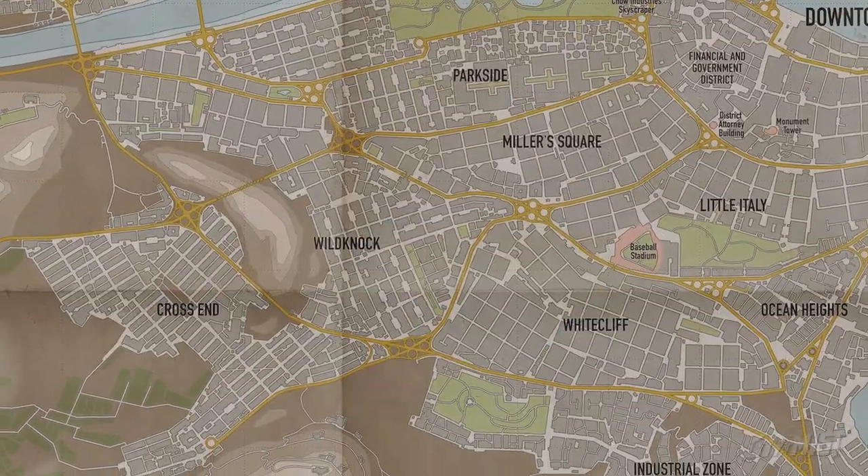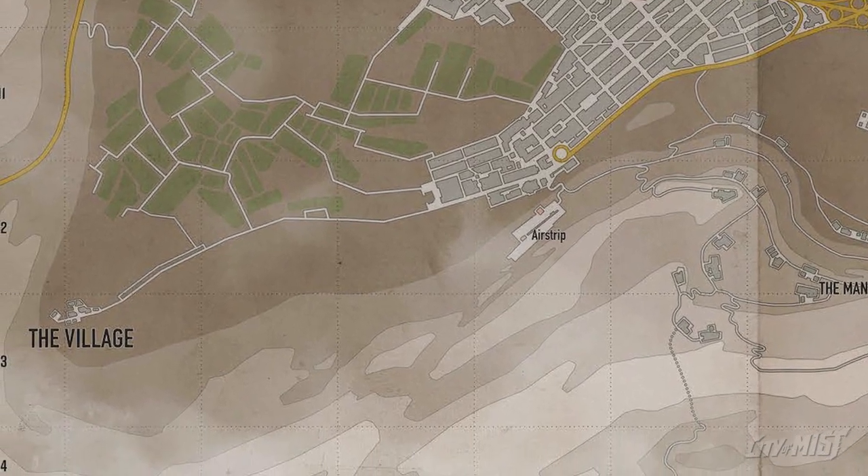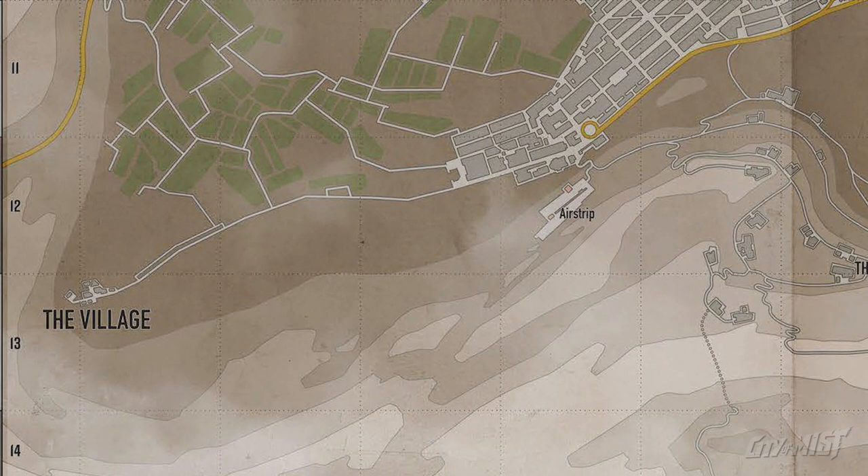Number 3: The Village. This local spot is only technically within the city limits, but for the purposes of this video, it still counts. If you head southwest into the hills, past the mansions and Cross End, you'll come across a quaint little hamlet known only as the Village. In the Village, you'll find stone cottages with decorative flower boxes, backyard gardens with homebrew moonshine, and the occasional goat or chicken left loose to wander. It's a place that seems stuck in the past, made even more unsettling by the villagers, who all seem to be in on a secret that you don't know about.